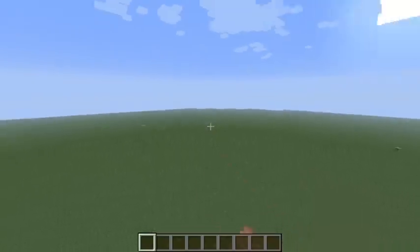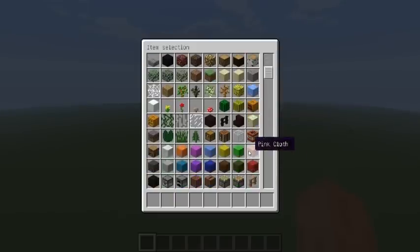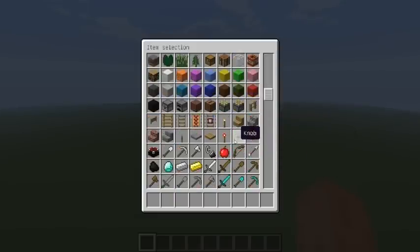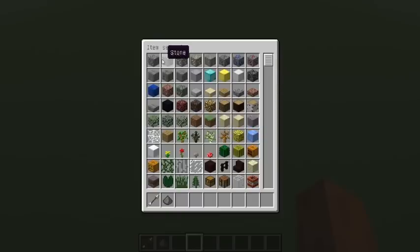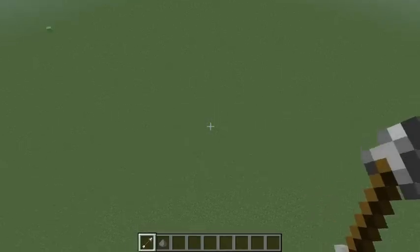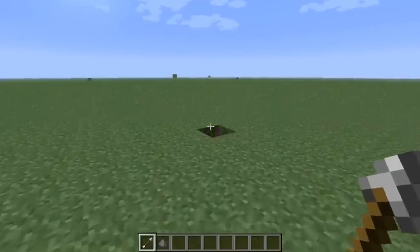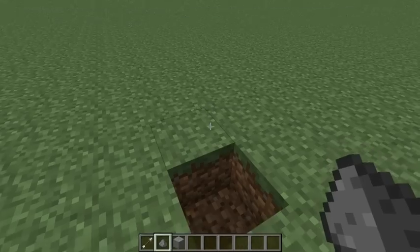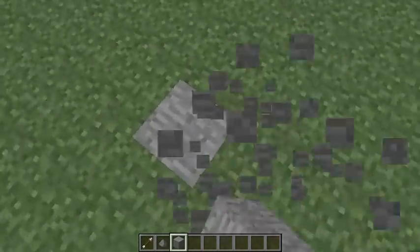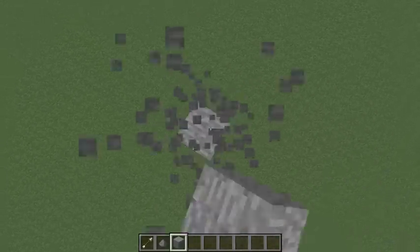Greetings everyone. This is my video for a let's build with VoxelSniper, and we'll be creating buildings and a city through VoxelSniper and default Minecraft textures. The default tools for VoxelSniper are an arrow and gunpowder. The arrow will remove a block, and gunpowder won't do anything by itself, but when you combine it with other brushes and settings, you can create pretty cool things.